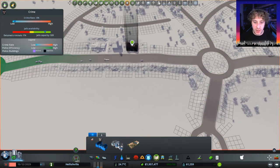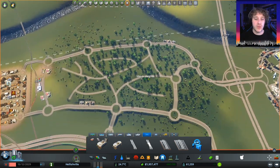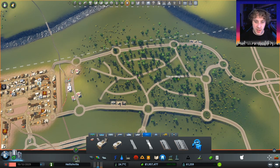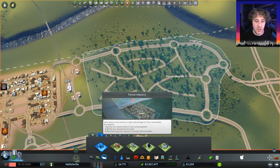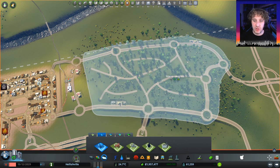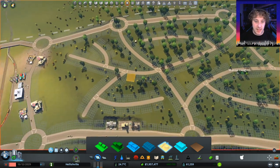We're not going to bother with education or parks or anything like that — we'll add transport in later. So the next thing we're going to do is on the commercial... industry specialization. I'm going to specialize this as a forestry industry zone. There we go — which means, in theory, only forestry industries will be there. So let's now go to industry and paint everything in.